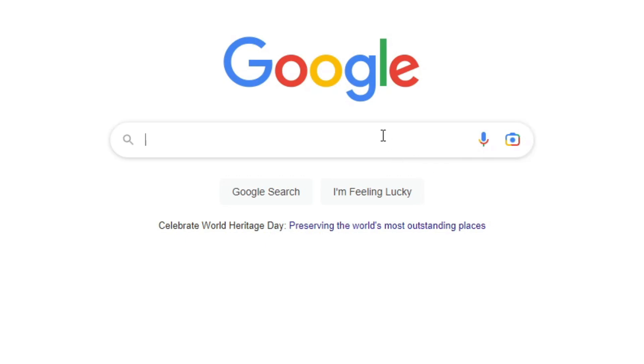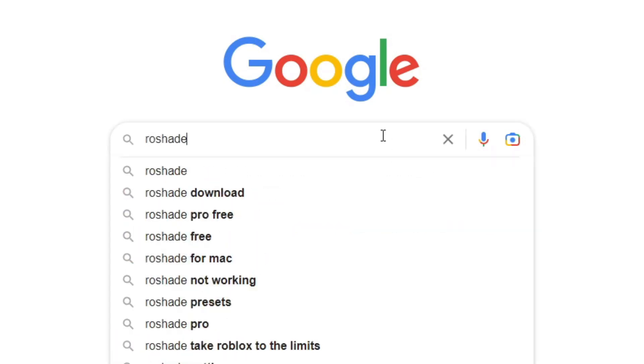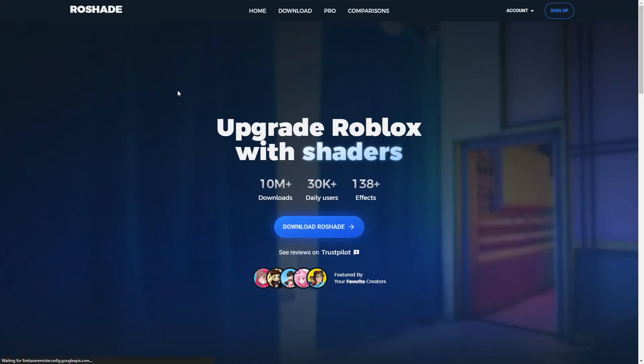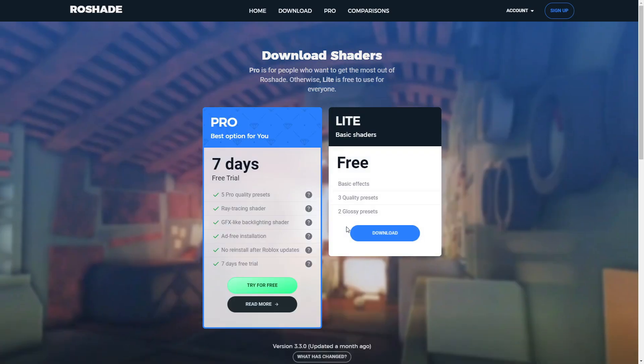I typed in 'rose shade' right here into Google, and once you type in Rose Shade you will actually see 'Roblox shaders download Rose Shade for free.' Obviously we are going to go ahead and click on that. As you see right here it will say 'upgrade Roblox with shaders' - upgrading with the shaders means better graphics. You want to go ahead and press 'Download Rose Shade' right here.